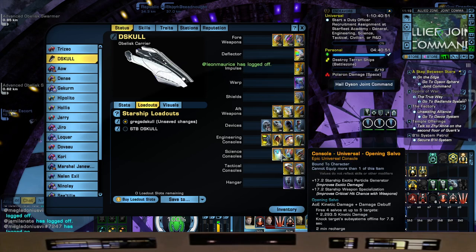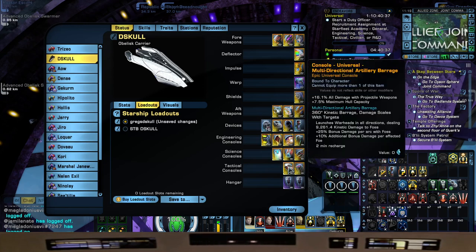Opening Salvo from the Tier 6 Titan — you know I love this one. It strips shields, I love it. Also improves Critical Hit Chance: 17.2 Starship Weapon Specialization. And we're going to be using the Multi-Directional Artillery Barrage from the Lexington — the Smexi Lexi — from the 12th Anniversary Bundle. 16.1 all damage with Projectile Weapons, gives us a little maximum hull capacity, and when we use it, launches warheads in all directions dealing 9261.4 kinetic damage to foes, 25% bonus damage per arc, plus 10% additional bonus damage per affected foe. You can tell, Captains — this is going to be a torpedo platform, similar to what we did with the Jirok. I have a lot of traits that boost torpedo damage and you know I love my Torps.